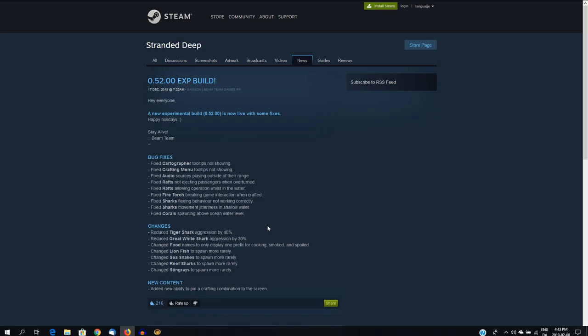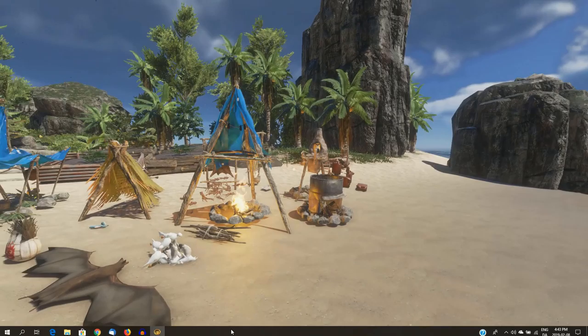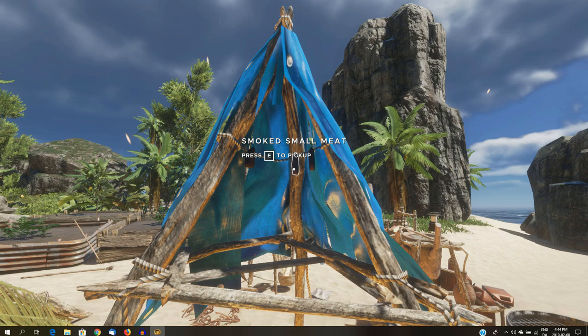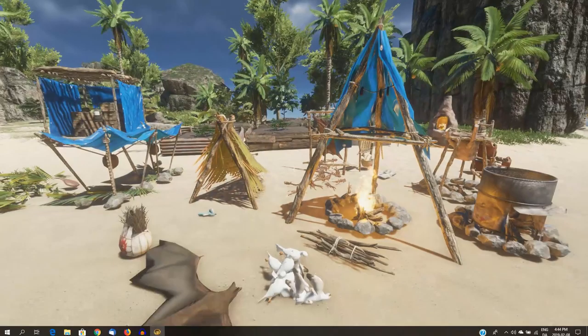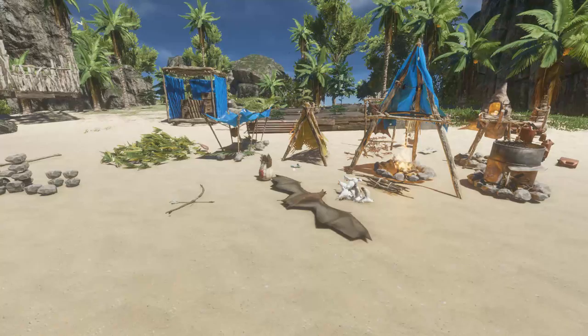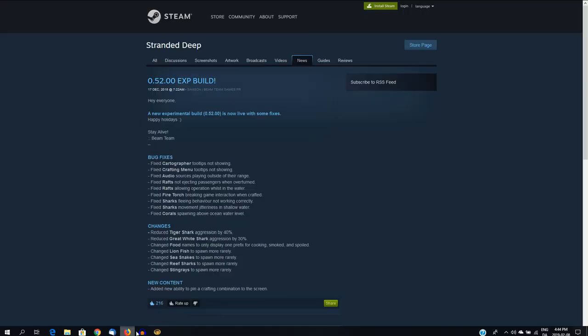Reduced the great white shark aggression by 30%. Great whites, we don't see that often in the game, so again, you'd expect them to be aggressive. Changed food names to only display one prefix for cooking, smoked, and spoiled. I can demonstrate that because I have some smoked meat right here. Previously when you cooked it, it would say 'cooked small meat', and then when it became smoked, it would be called 'smoked cooked small meat'. Now they've just removed the word 'cooked' once it becomes smoked.